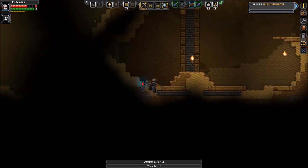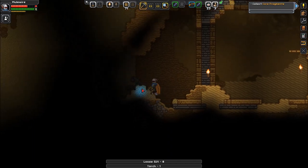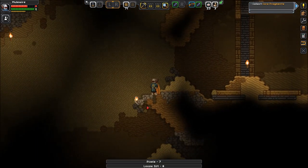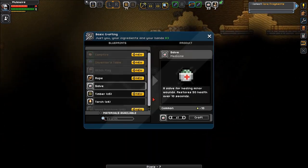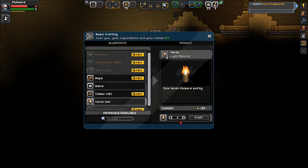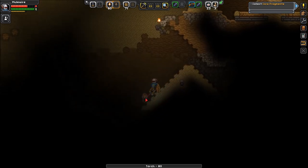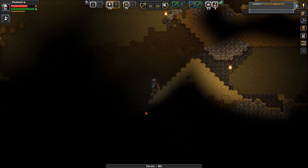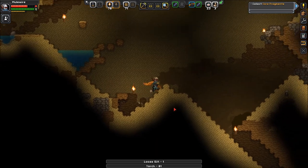All right. Watch this — I learned my lesson last time, guys. Don't worry. Last playthrough I got buried in gravel. Those unnerving torches — I need a 'yes please' amount, so like 20. Perfect. Can I get anything? Yep. Man, that's a big sand pile.